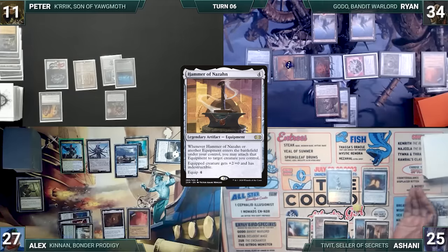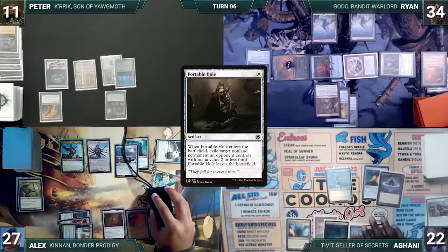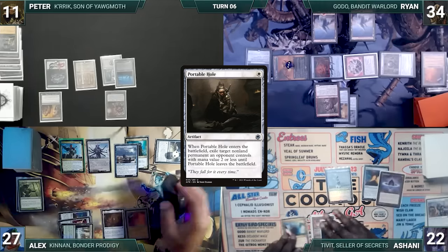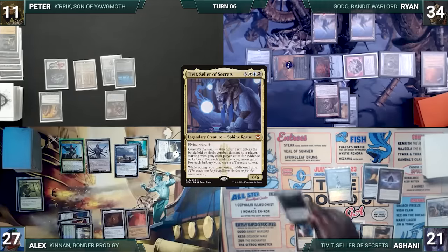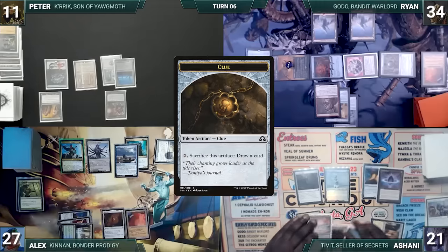During his upkeep, Ashani loses his Mana Crypt role and takes three damage. He draws and casts Lotus Petal, then casts Portable Hole. It enters and exiles Kennan. Next, Ashani uses Cavern of Souls to cast an uncounterable Tivit, Seller of Secrets. It enters and Ashani creates two treasures and three clues. Ashani ships the turn.